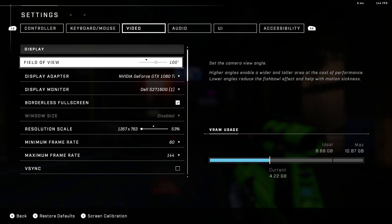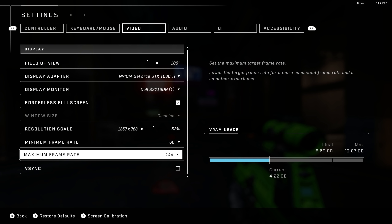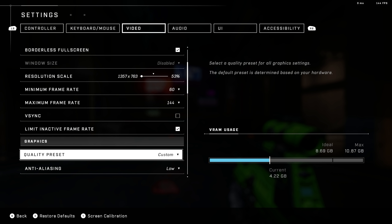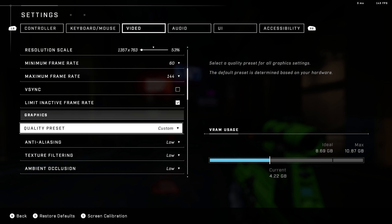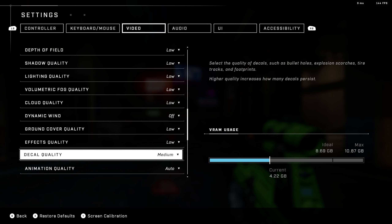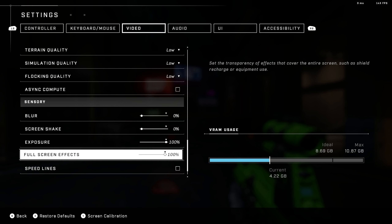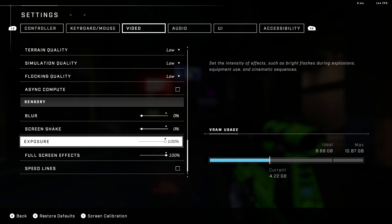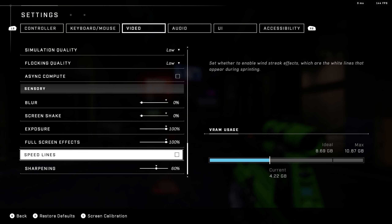I'm playing on a GTX 1080 Ti, so you'd think I could run this game at low settings at a normal resolution, but I have to drop my resolution scale all the way. I set a max frame rate of 144 because that's what my monitor supports, with a minimum of 60, and I also limit the inactive frame rate when alt-tabbing. I have my quality preset to low except for texture quality, which I have set to high. Blur is turned off, screen shake is turned off.